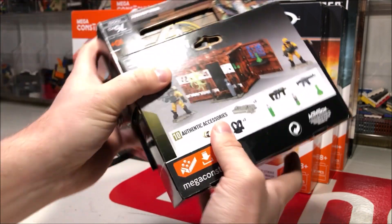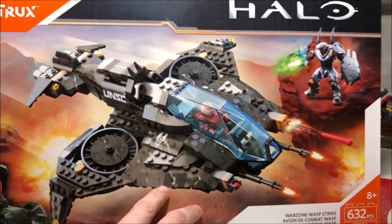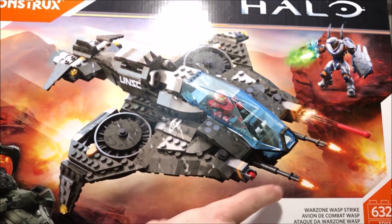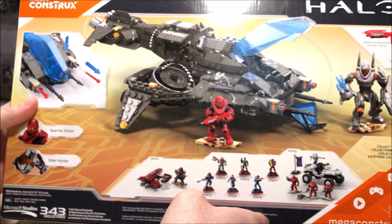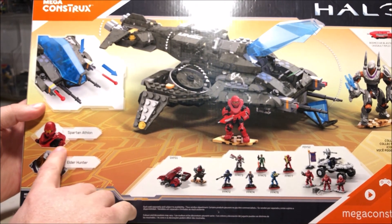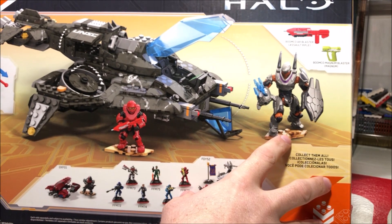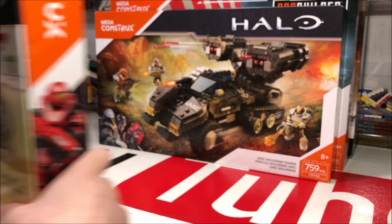Now for the bigger sets. The first one is the War Zone Wasp set and it comes with Spartan Atheon and an Elder Hunter — two really cool figures I've been wanting to get for a while, mainly the Elder Hunter because I have plans to do an animation with it. It comes with the Ramco assault rifle, a pistol, and also a really cool Wasp build that'll be fun to put together.